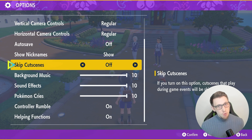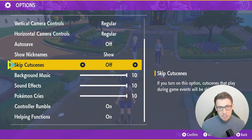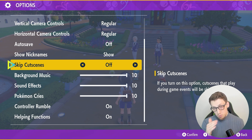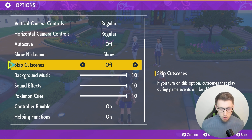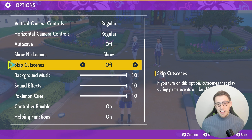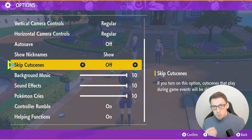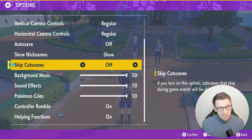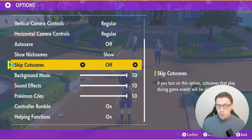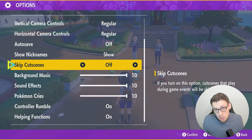The last tip only saves about two seconds, so it might not be as worth it — but if you're not a fan of seeing the same cutscenes over and over again, you can turn cutscenes to skip. The only cutscene that will be skipped when you select your starter is the brief moment after you've chosen it, where it plays with you and climbs on your shoulder. You'll literally only save one or two seconds, but it's there if you want it.